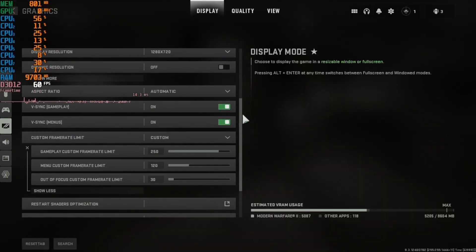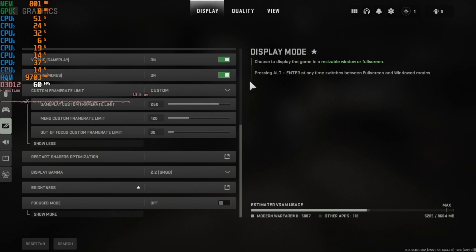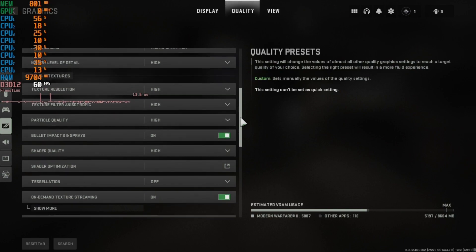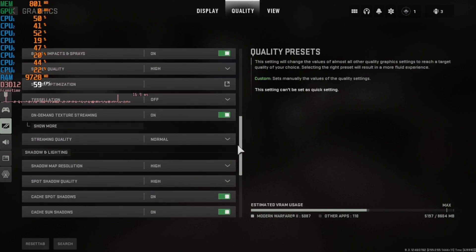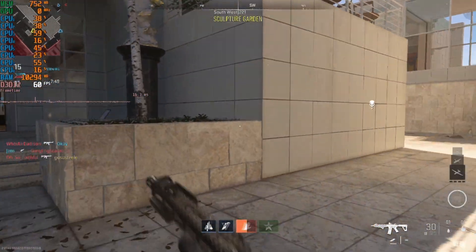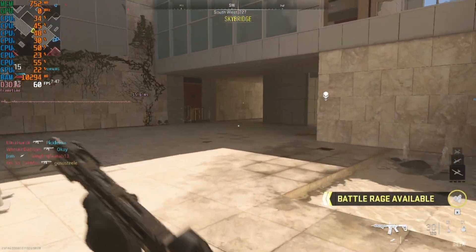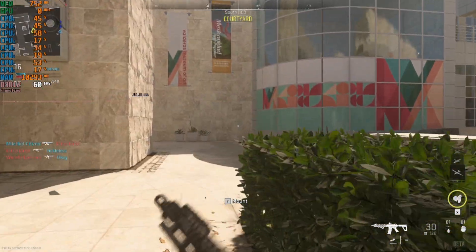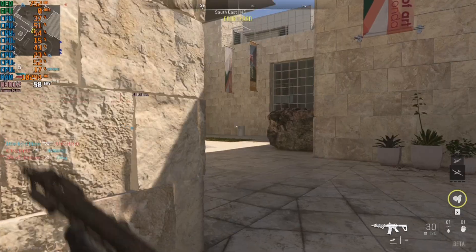Starting with performance: I started with all high settings — basically everything turned up not to the maximum but to generally high — then turned FSR to ultra quality at 720p. With this setup I was essentially able to hit 60 FPS all the time in games. There were some drops below 60 FPS here and there, but not too bad. When playing at native resolution, I definitely saw more drops below that 60 FPS mark.